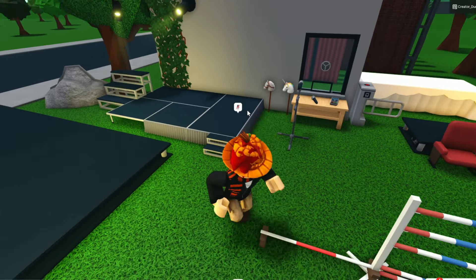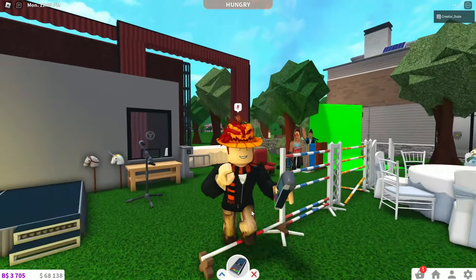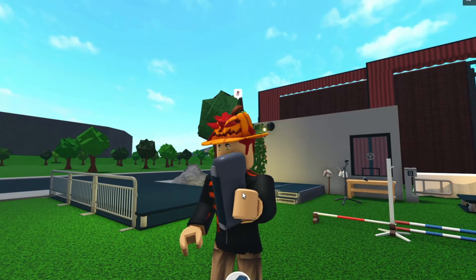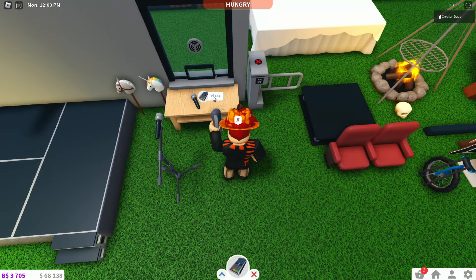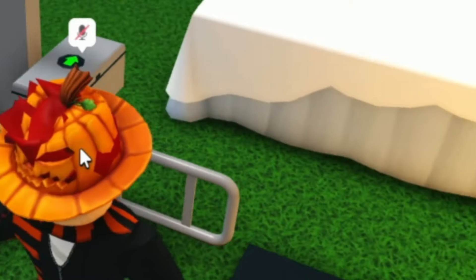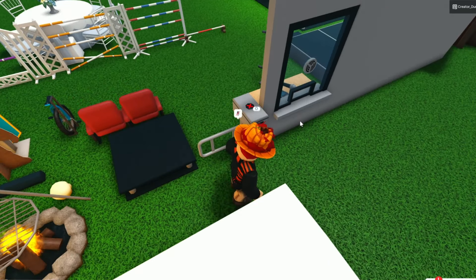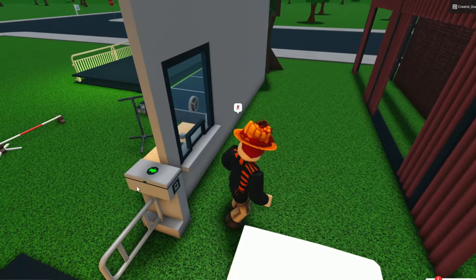What else do we have to check out here? We have this little card reader. Wait, so I can walk around with this and have like people pay at the spot — oh, that is so cool, I love that. So how does this fence work? You can just jump over the fence — that's what I thought. But you can have it like open and closed — that's so cool, I love that. And that's amazing.